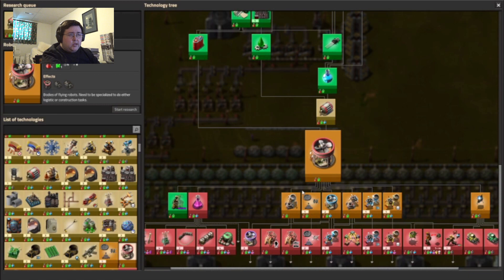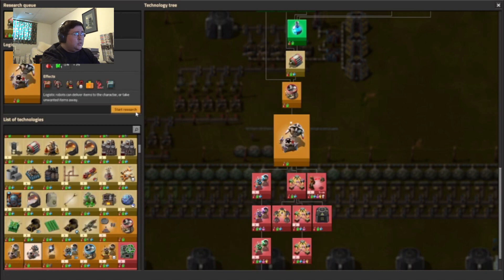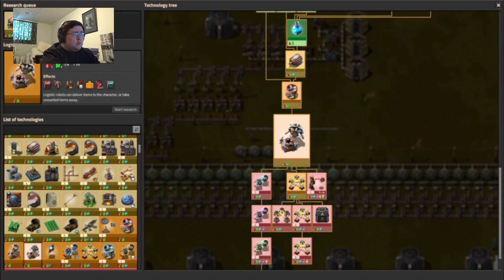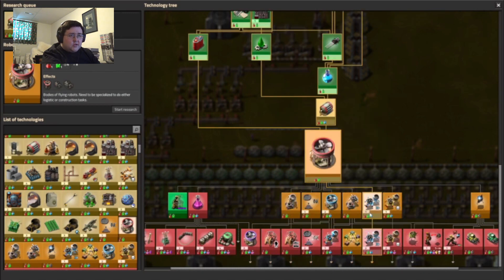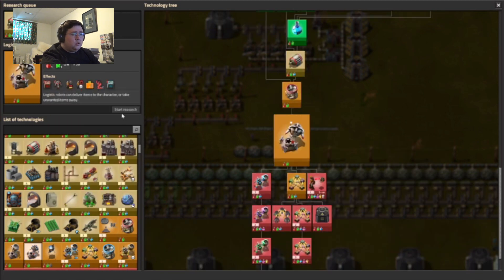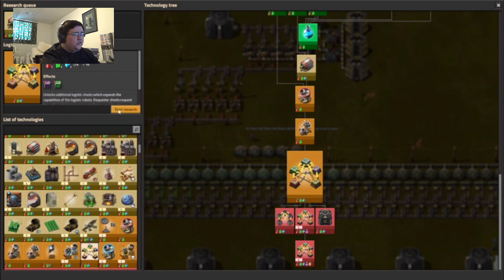Robotics and construction — oh, there's two kinds: construction and logistics. And then this — oh, I just saw that. This provides passive provider chests. And then this will provide me with buffer chests and active provider chests.